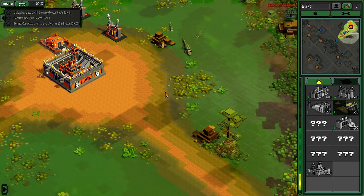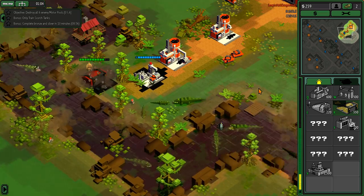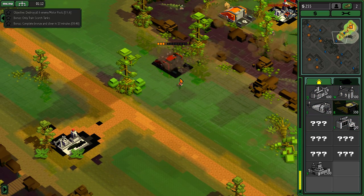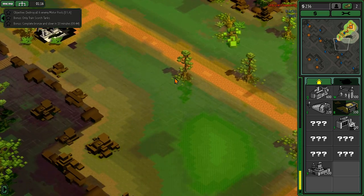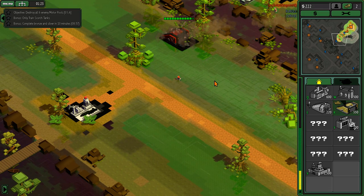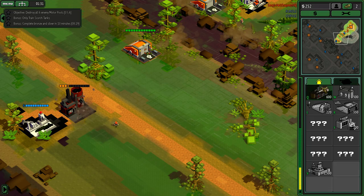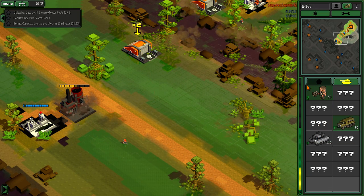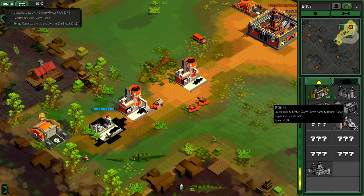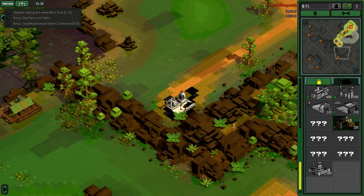I'll build that there — hopefully I'll be able to build something here and increase my production. As I thought, it's going to work like a charm. I need to expand, and I'm going to need a tech lab.